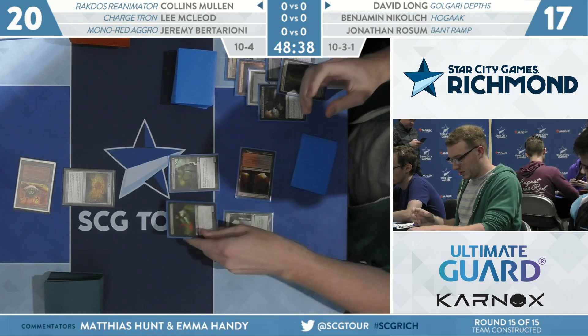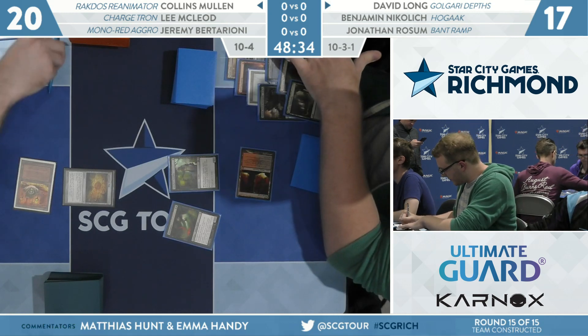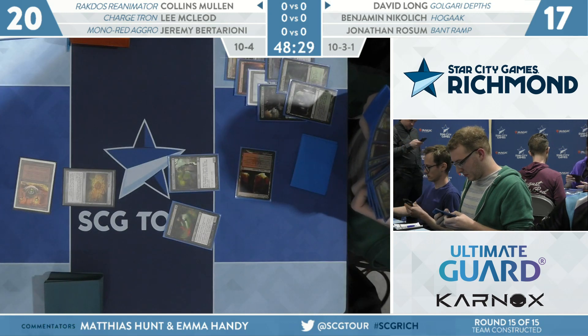Counting the cards in the graveyard, making sure all his T's are crossed and eyes are dotted. He'll only have turn two Hogak — it won't be Hogak and Vengevine. Sometimes, I hate to be this way, but sometimes you have to settle for 12 power on turn two instead of 16. What a great deck. Here you get to get a Dryad Arbor — that's an attacker.